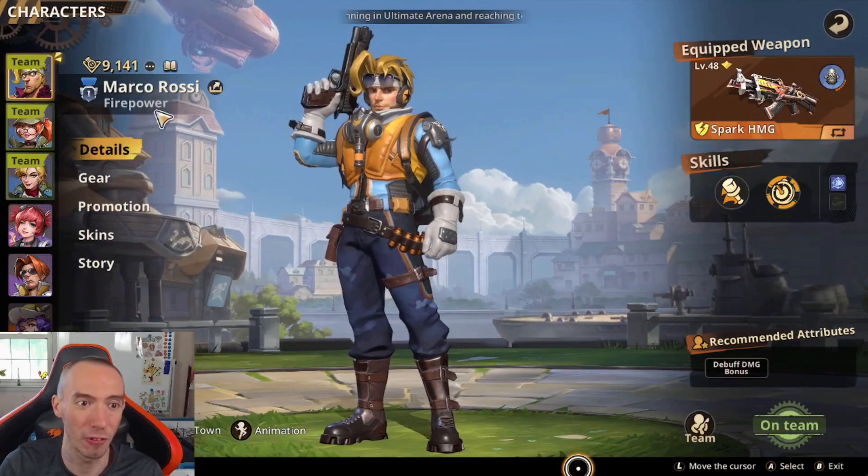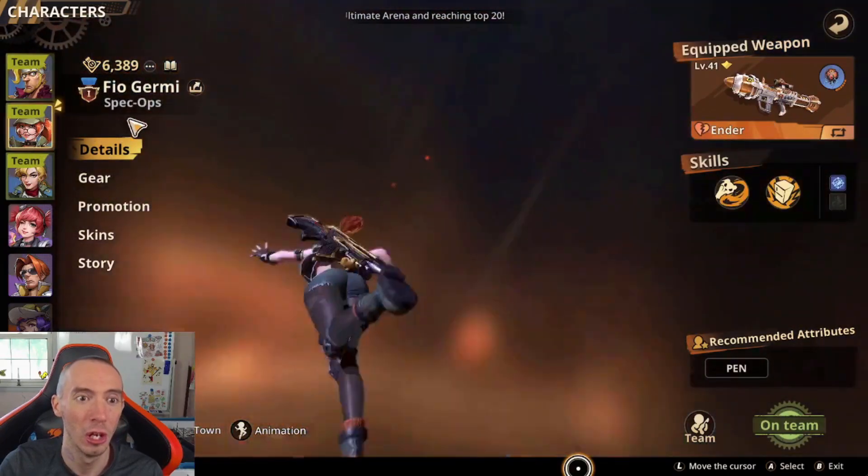Spec ops do special things but they're not main damage dealers — the main damage dealers are the ones that say firepower. For our best free-to-play team we're going with Marco as our main damage dealer for firepower, Fio as a spec ops, and Eri/Ira as spec ops as well. This is very free-to-play friendly; these are all basic characters everyone gets for free and it's easy to promote them because we get a lot of their badges.